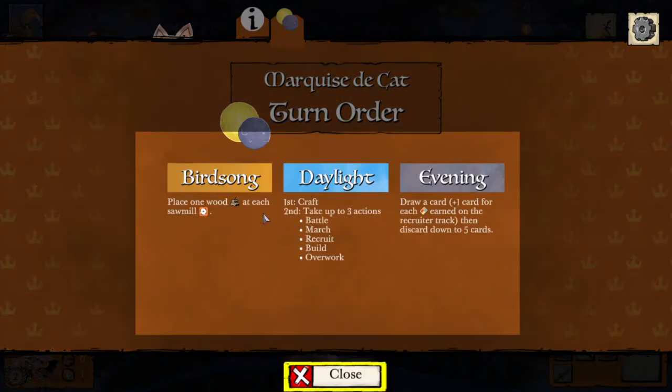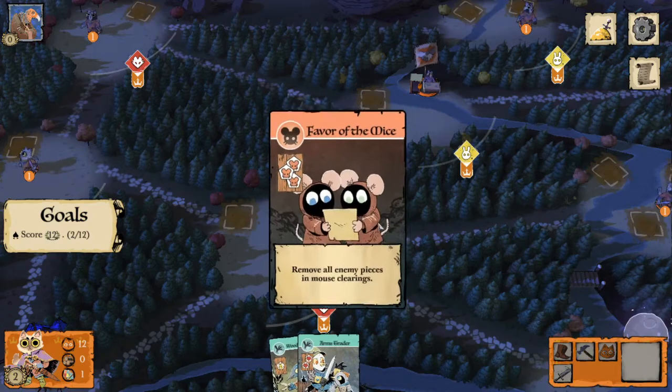So in birdsong we're placing our wood at each sawmill. Then during daylight, first we craft, then we can take up to three actions, and finally we draw cards. It's a pretty straightforward turn for the Marquise.